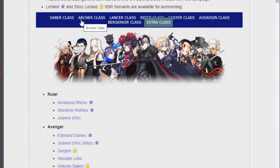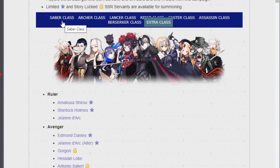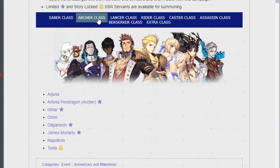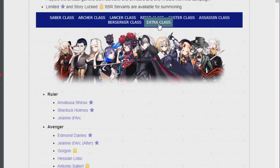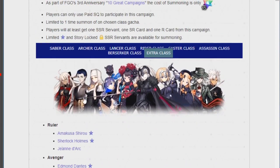Now that we've gone through all of them, let me rate which one I think I'm going to go for. It's between Lancer, Rider, and Extra, with no chance of me summoning on Archer, no chance on Berserker, and no chance on Saber. Maybe a small chance on Caster or Assassin. But I think for my money, I might risk it and go with Extra — there are enough units in there that I actually want, and I really want Salieri dupes.